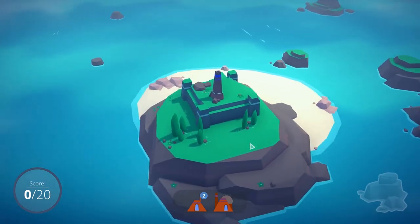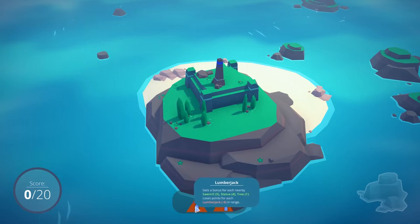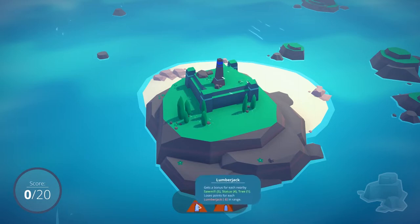So we've got two lumberjack buildings and a sawmill. Now you see there's all kinds of data popping up - don't be scared, that just lets you know how you gain points with this thing. I've got two lumberjacks, but you'll see at the bottom it loses six points for every other lumberjack in range. This is only when you place the building. It gets a point for every tree. You can remove those trees later and you don't lose the points, as far as I can tell. So this will gain five points for every sawmill, and the sawmill will gain seven points for every lumberjack. With two lumberjacks, it makes sense to place these first.